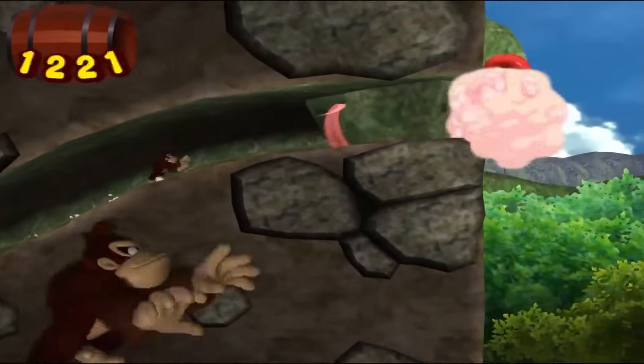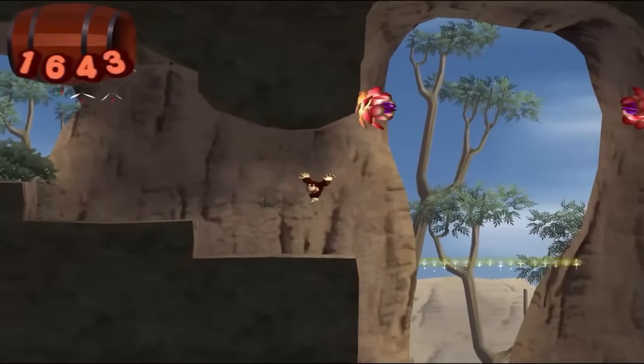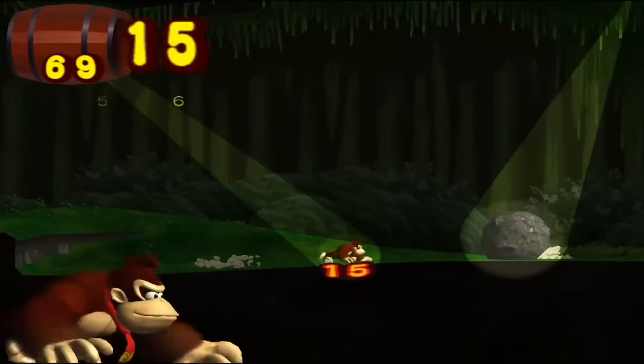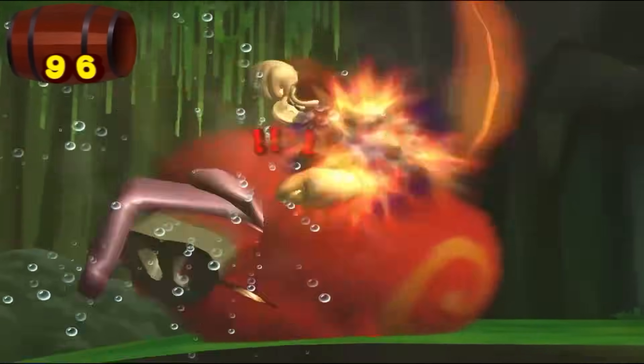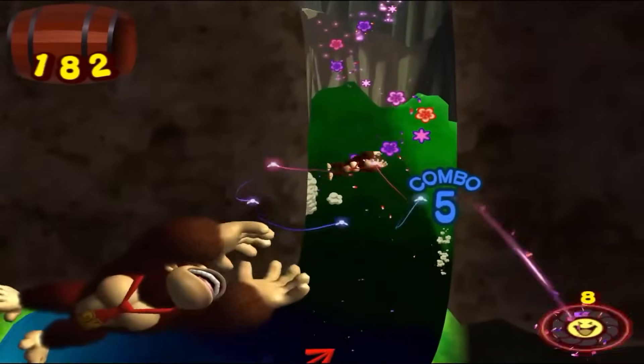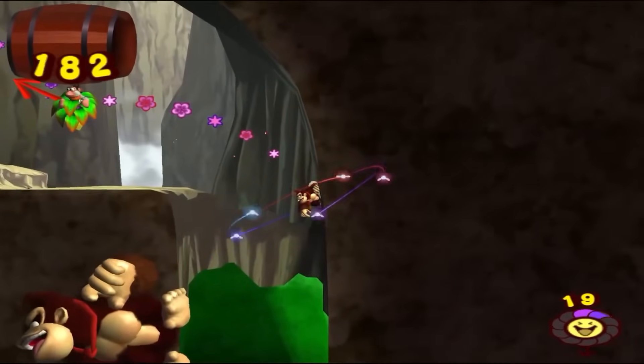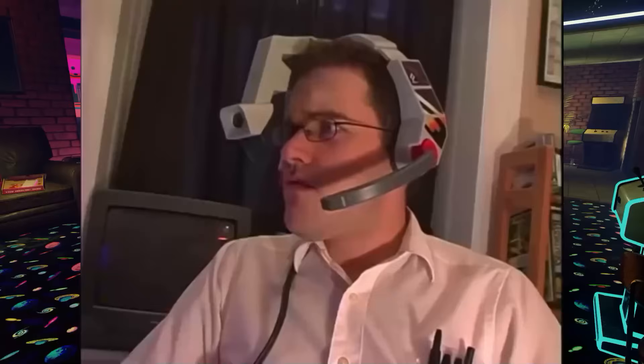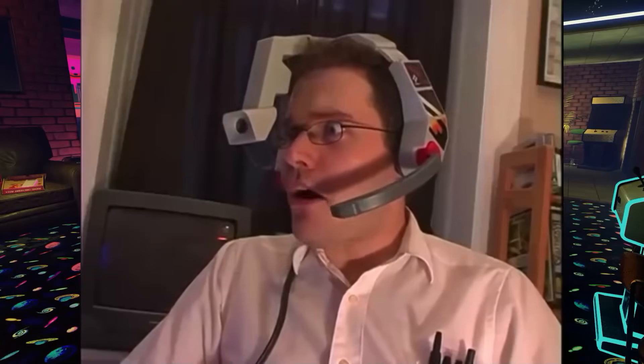Pitter-patter on the right drum, DK moves right. Pitter-patter on the left drum, DK moves left. Hit both drums at once, DK jumps. And then there's clapping, which is the game's primary non-movement action. The game even uses the microphone in the controller — a lot. You don't even have to clap per se; you can just make any loud noise you want.